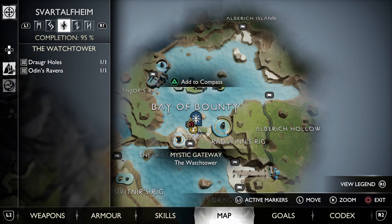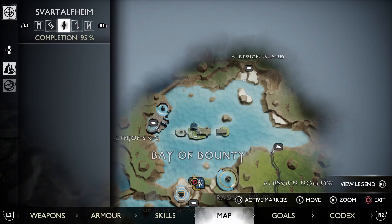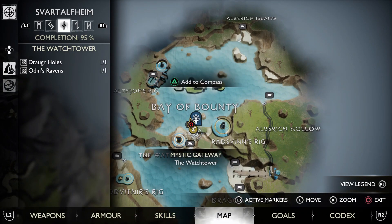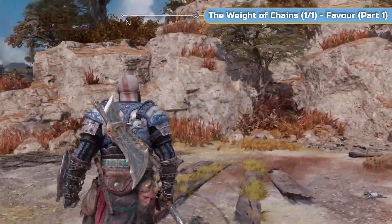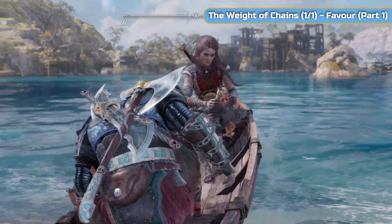So if you are worried about that, then you can come back. You can get everything — all of the 100% — the first time you come here. You've got a lore, you've got an artifact, you've got a raven, and you've got a legendary chest. Plus the favor itself, which runs through the whole of this video — it's really long.